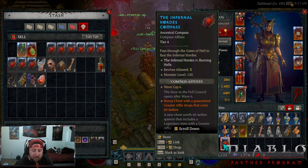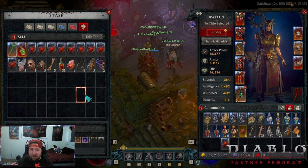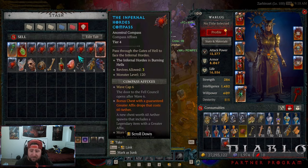Infernal Horde compasses can be found by doing Nightmare Dungeons — that is literally the best way. Running Nightmare Dungeons in the 60s, 70s, and 80s range, you get a plethora of these. The drop rates are perfectly fine, so there's no worry there.